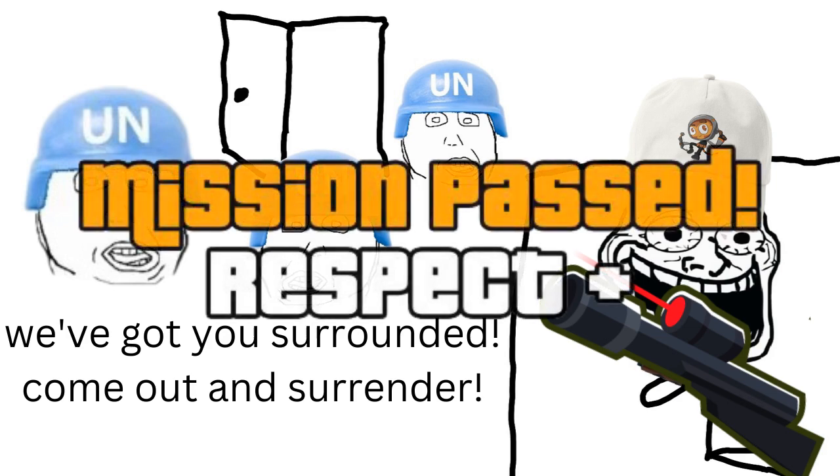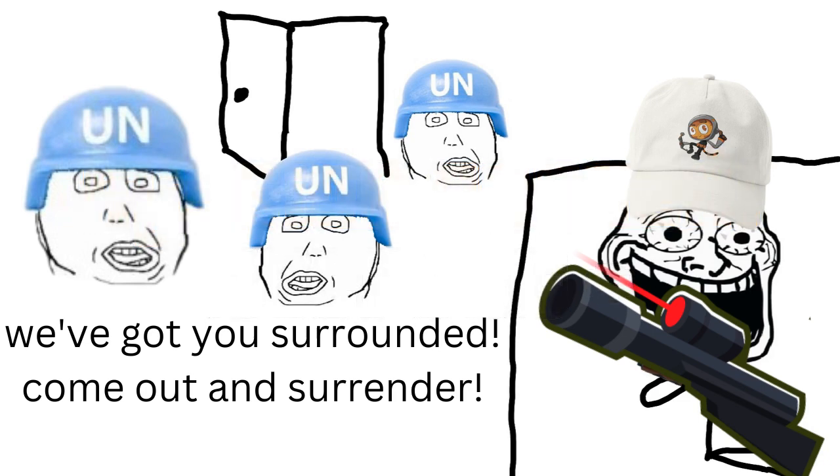You now know way too much — you've uncovered the world's greatest secrets with the BTD6 hidden achievements. The blue helmets will be knocking on your doors any minute now, as world governments from the United Nations have flagged your computer. So sit back, relax, get a deadly precision sniper rifle, and make sure to fend off against the elite, because you discovered the hidden secrets the government did not want you to know about. As usual, have a good night everyone — sleep tight, and peace.